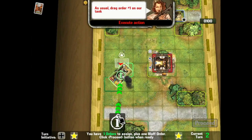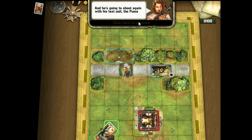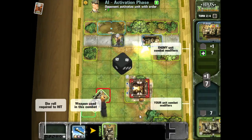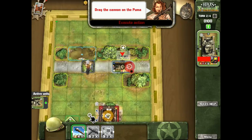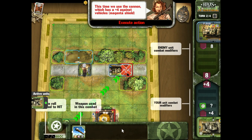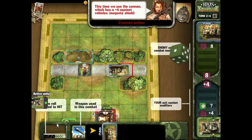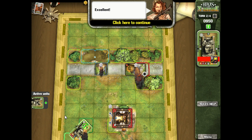We only have one unit and one order, so we assign it to that unit. The Germans have initiative and the Puma fires first, but fortunately they miss. Now we return fire — we drag our main cannon to the vehicle. We have a plus four against light vehicles, but the Puma's defense is eight, so we still need a four, five, or six. It's 50-50. We roll a five and blast that Puma. In the analog game you just flip the counter over — the destroyed vehicle is on the other side with all the wreck stats.